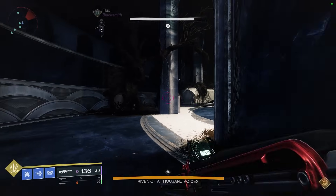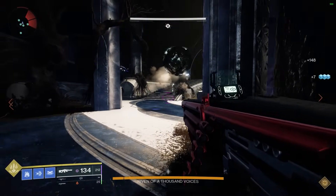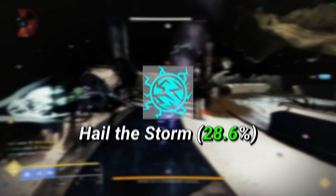The second option? Behemoth, of course. Turns out, piling as many Behemoths onto Riven's Claw is quite an effective strategy. The only things you need to make this work are Syntheseps and Tractor Cannon. And optionally, this season we have the artifact mod Hail the Storm, which increases your crystal shatter damage by 28.6%, leading to the following.